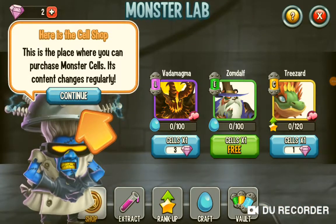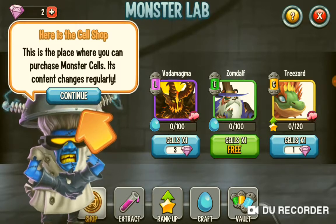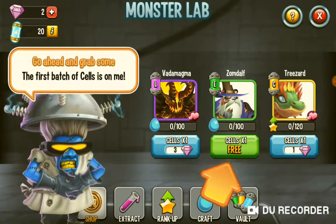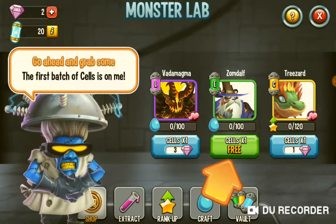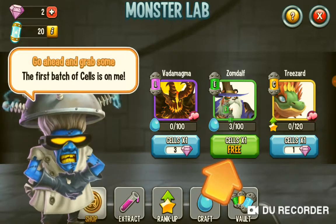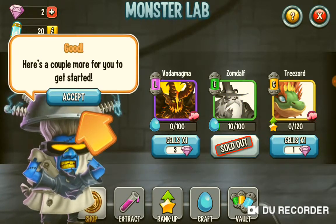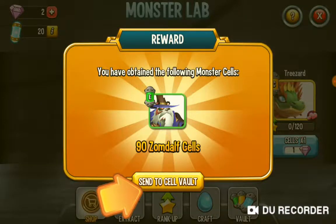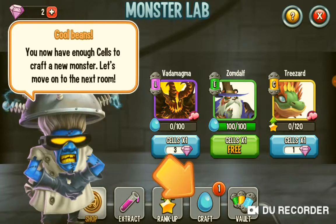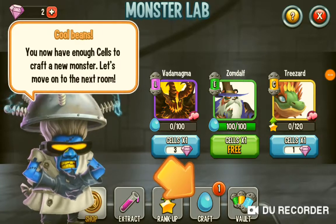This is the Cell Shop — the place where you can purchase monster cells. Its current stock changes regularly. Go ahead, grab some. First, a batch of cells on me. Here's a couple more to get you started. Now you have enough cells to craft a new monster. Let's go to the next room.